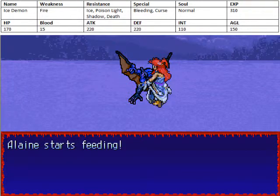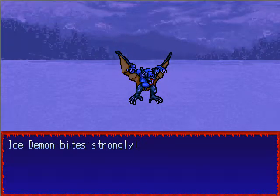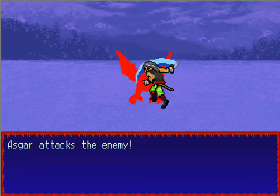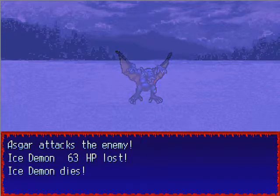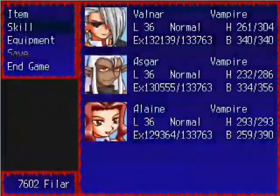That guy is weak to fire, so if you have some fire spells you want to use, do that. And it can cause bleeding. It is resistant to ice, poison, light, shadow, and death, and can also inflict the curse status, so be careful of that.